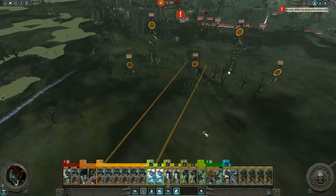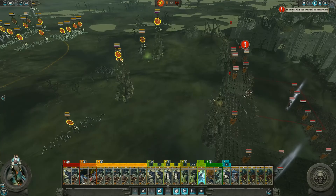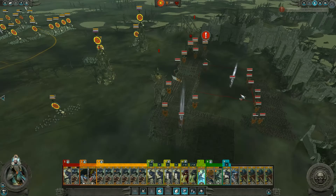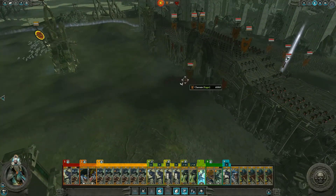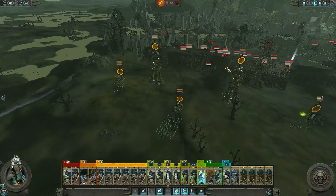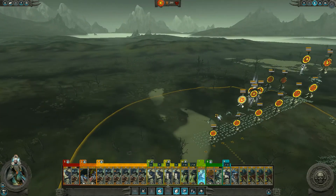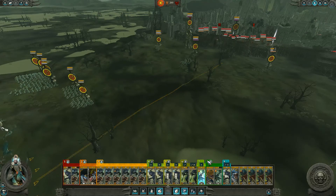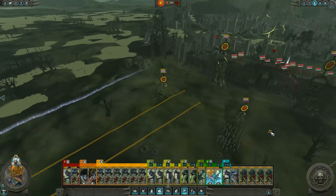I'm going to take the other two of my weak units and move these guys up, walk them up there. And then we need to get some flying units - an ally ability spawned an enemy unit, interesting. They spawned a unit outside their own gates. As soon as my men get up to these walls it's going to be carnage, so I'm going to start moving these flying units up right now to use them to take some of the pressure off.